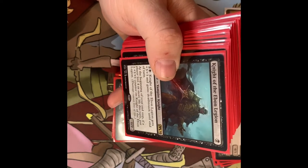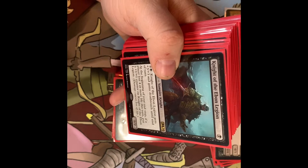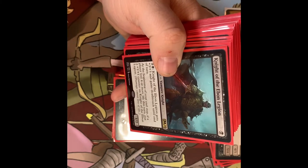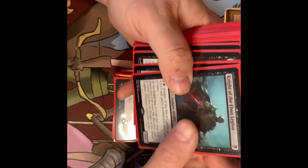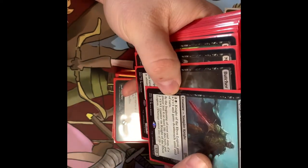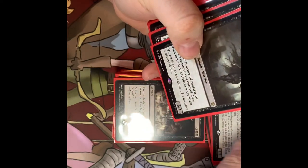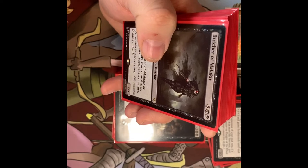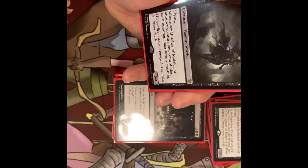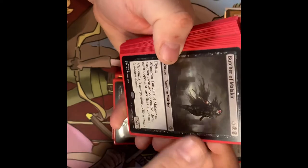Knight of the Ebon Legion — single black mana for a Vampire Knight. You can pay three and it gets +3/+3 and gains deathtouch until end of your end step. If a player lost four or more life this turn, you put a +1/+1 counter on it. It starts as a 1/2. You can play it turn one or two, then use a Dark Ritual, pump it immediately, and hit somebody for four.